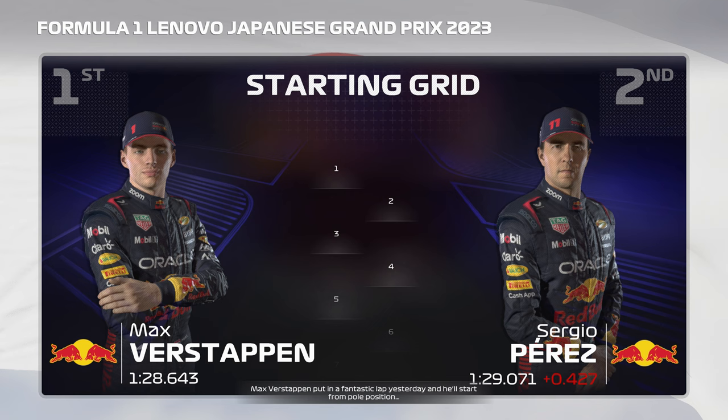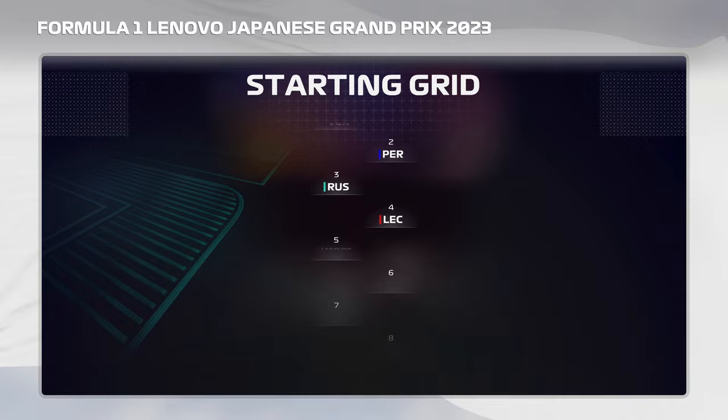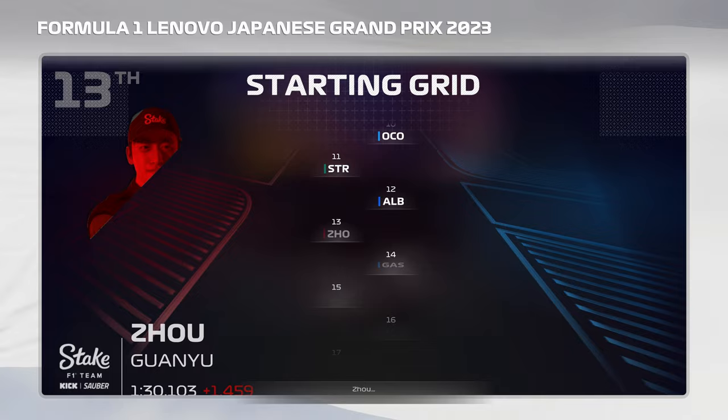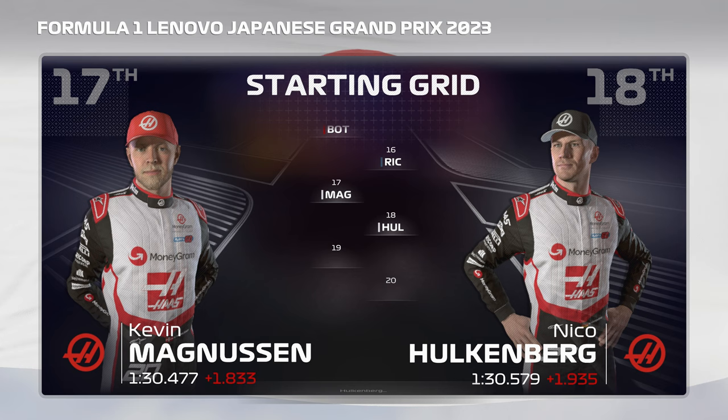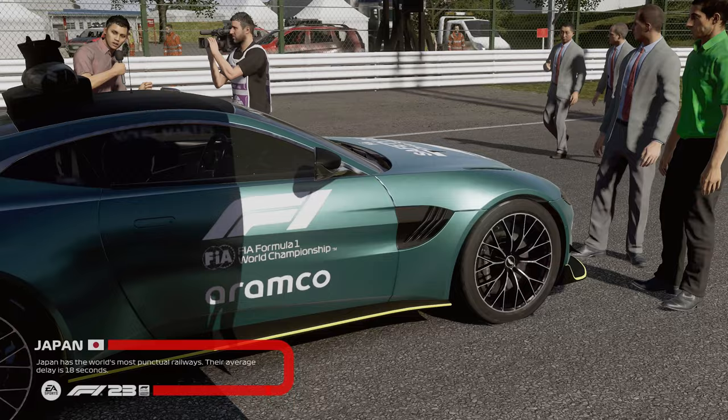There is a lot to talk about as we head to Suzuka. Take a look at our grid this weekend: Max Verstappen on pole position ahead of Sergio Perez in P2. George Russell made it onto the second row, clear of Charles Leclerc, with Lewis Hamilton and Australian Grand Prix winner Sainz in P6. McLaren locking out row 4, ahead of Alonso and Esteban Ocon. Lance Stroll just ahead of Alexander Albon, with Zhou Guanyu in 13th, Gasly, Bottas, Ricciardo, both Haas cars on row 9, Logan Sargent, and Yuki Tsunoda at the back.